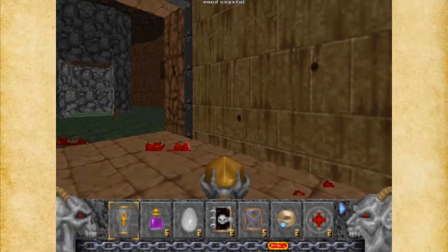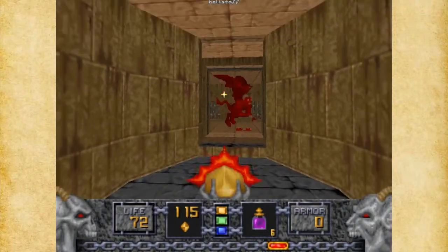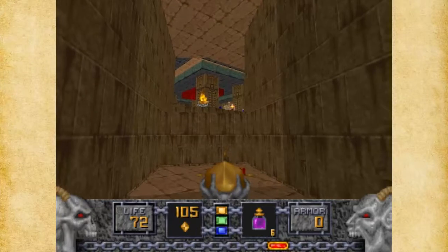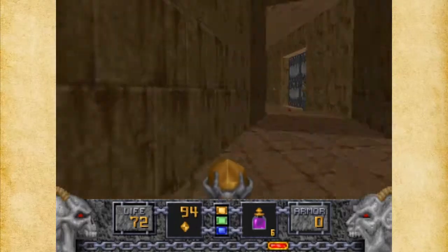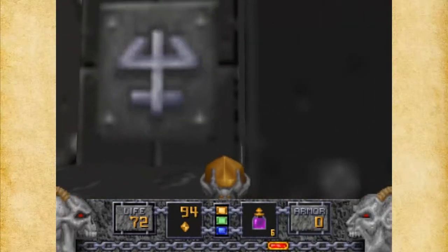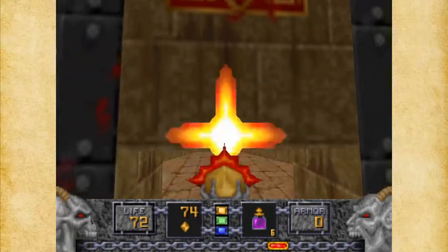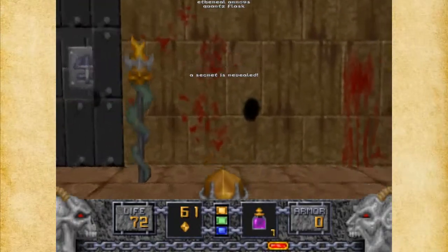I'm going to use the Quartz Flasks in case I need them. Here was the secret, by the way — well, it doesn't count as an official secret, but it is a secret nonetheless. There are a few Golems up here, so I'm going to pick them out a little few at a time. That red area up there is actually a crusher — a crushing ceiling — so watch out for that. Hit both of these switches. This area is also a little hidden nook. That's another secret with another Quartz Flask.